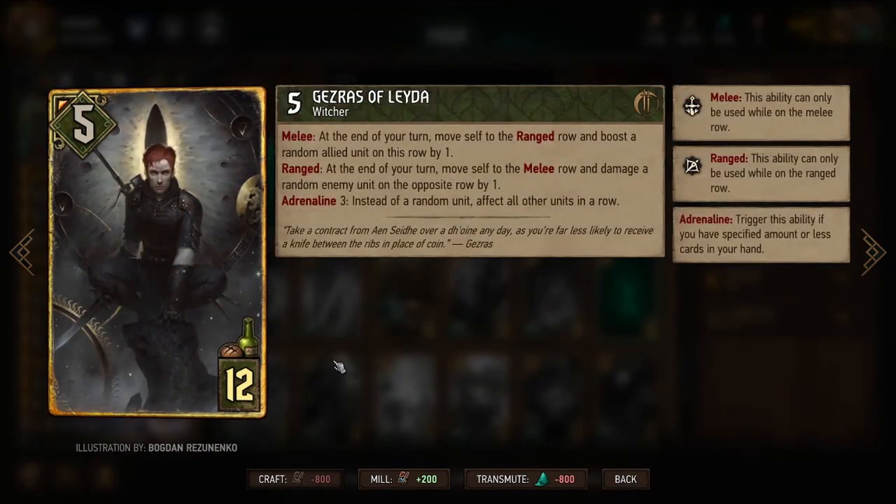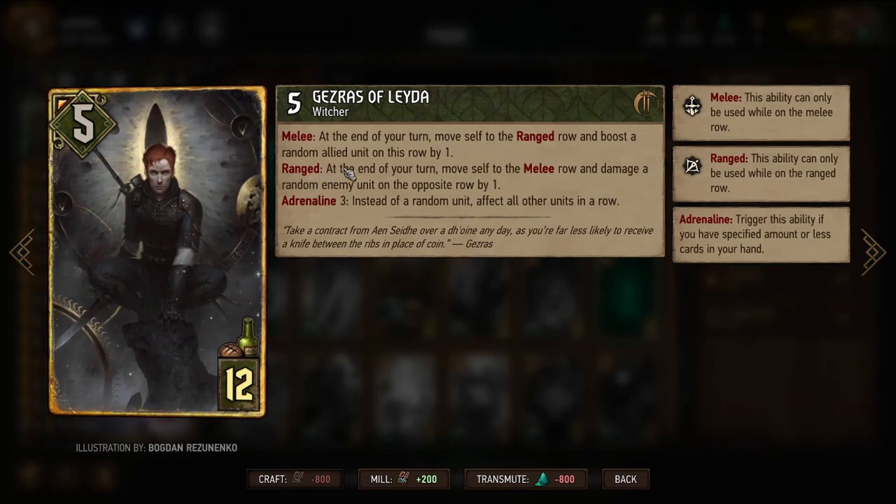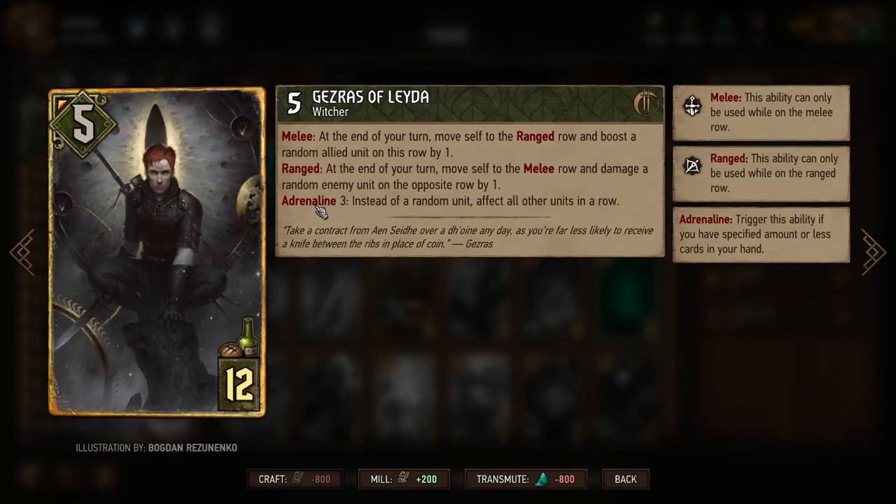Gezras of Leda is, I would say, the best example of what we're looking to do with the new movement ScoiaTel cards. When we move from melee into the range row, we boost one of our own units by one. When we move from range to melee, we damage a random enemy unit by one. But when we have three or fewer cards in hand, we affect all cards in that row. If we can move Gezras all over the place, we'll deal a ton of damage and boost ourselves a ton as well.